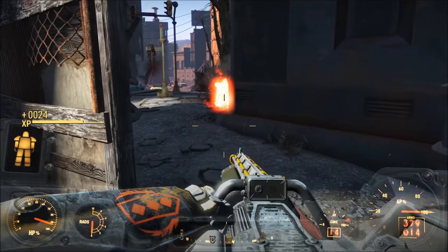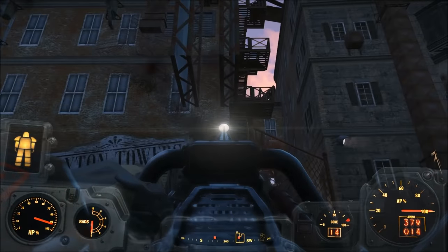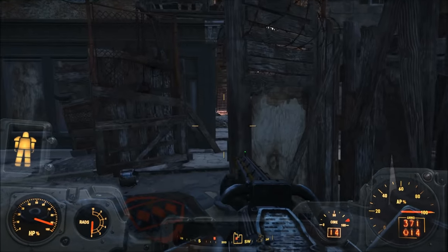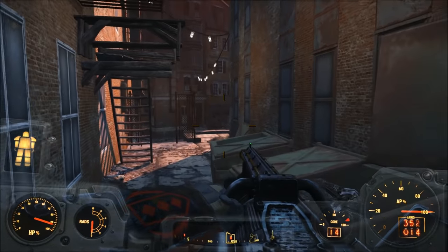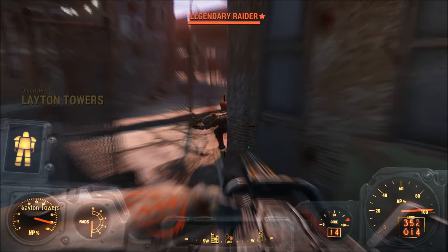Today we're going to be looking at the Top 5 Best Unique Heavy Guns and Weapons in Fallout 4. Now of course, heavy weapons consist of mini guns, Gatling lasers, missile launchers, Fat Man launchers, and other weapons like the Broadsider and the Junk Jet. So without further ado, let's start the countdown.